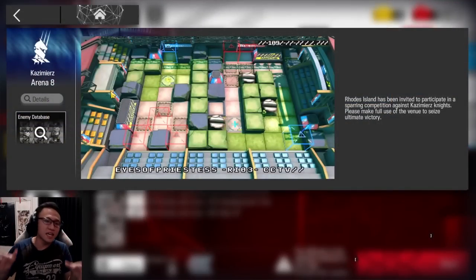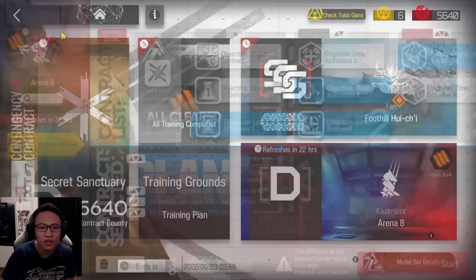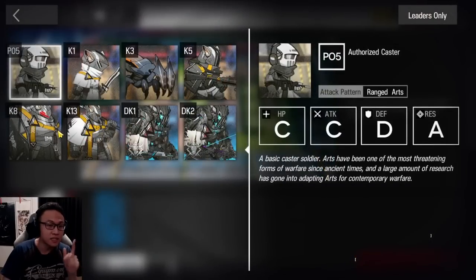This is Arena A, which is CC5's main map. There are a lot of painful people over here. Let me just go into my training ground and then hopefully you guys can see it from there. There it is.